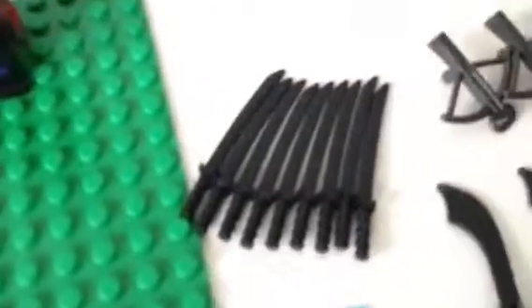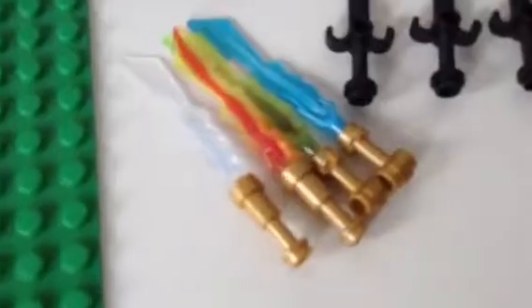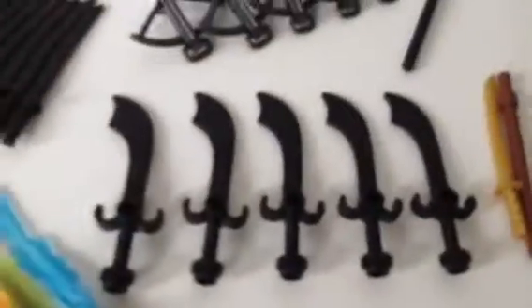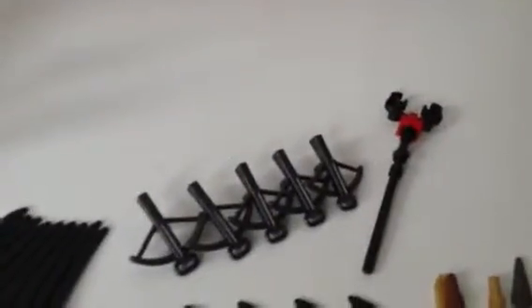For the weapons we have — I don't really want to count — we have a lot of black katanas for our stone swordsmen, all four ninja swords, and actually I do have doubles of all of them because I have the Temple of Light, but they're on the Temple of Light right now. We have about five butterfly swords, here are some extras that came with the set — you recognize them from the set. And we have Lord Garmadon's staff, and we have five crossbows.